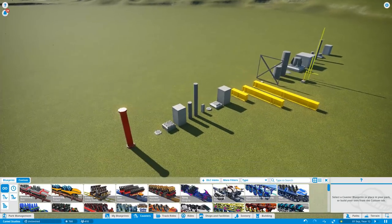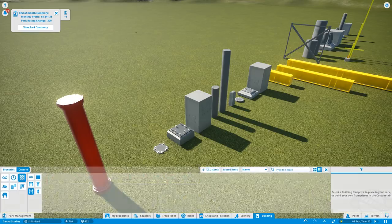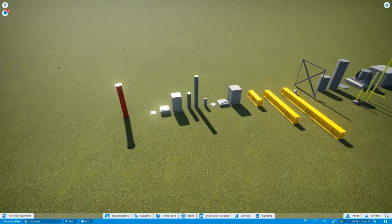What this is, guys — this is custom support pieces from the building menu. You're going to find them in the building menu under Walls and Framework. That's where you find all the stuff, and there are quite a few of them.